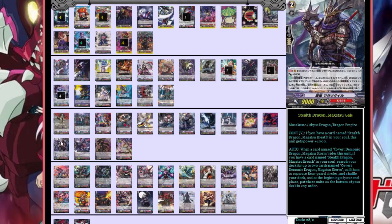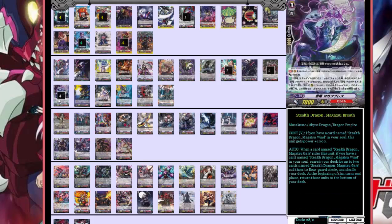Now here is Stealth Dragon Magatsu Gale — again, if Magatsu Breath is in the soul, power plus 1,000. For the effect of Magatsu Breath: whenever Magatsu Gale rides and you have Magatsu Wind in the soul, you can search for up to two cards named Magatsu Gale and call them to rear guard, then shuffle your deck. So once you ride, you get two more Magatsu Gales on the field. After the turn they go back to the bottom of the deck — really good for rushing and hitting early damage.